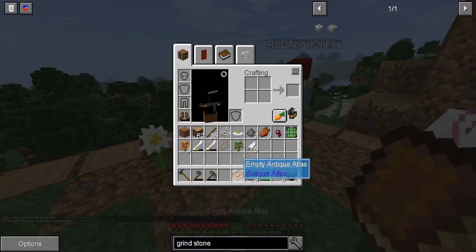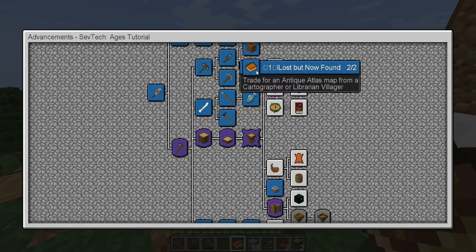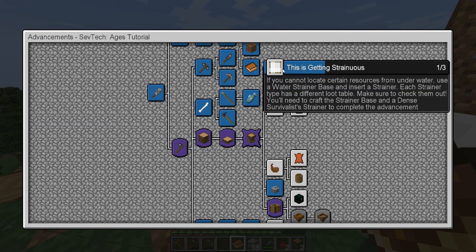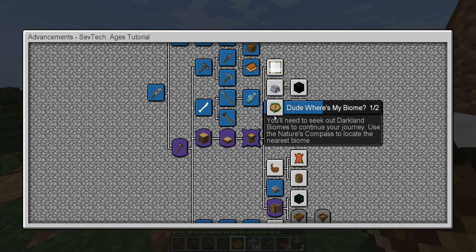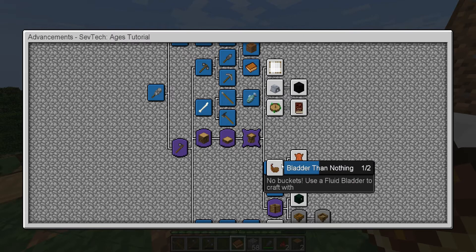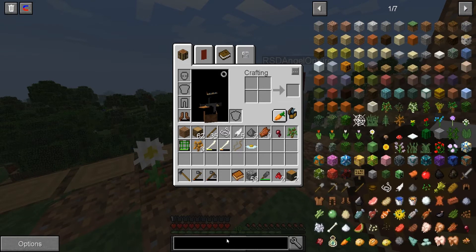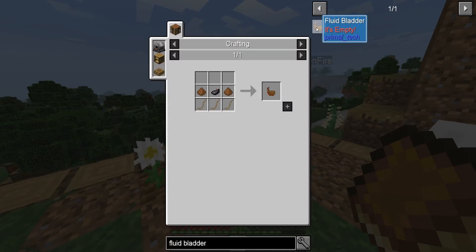What does this do? I have no clue. It reads: trade for antique atlas map. Getting strenuous is the next thing that we need to work on. Clay balls for kiln. And dude, where's my biome? Fluid bladder might be good, because it's like a bucket. Let's see. Though I don't like what it's called and I don't want it. Fluid bladder.